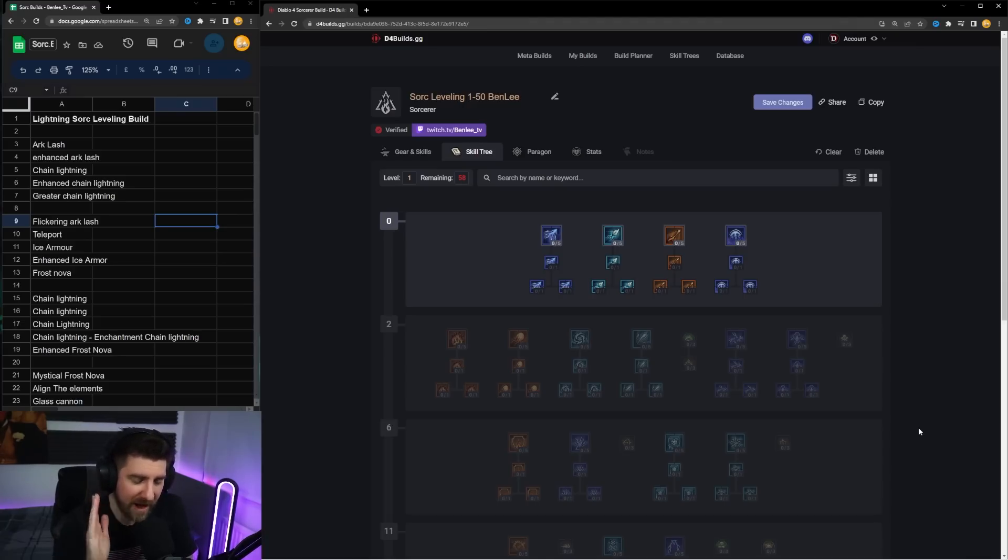I feel like we have a very very strong lightning leveling build. Lightning is much faster than ice for leveling, and even faster than fire. There are too many nice things you can get early on with lightning — mana regen things on lightning Sork — and Arc Lash is just way better than any of the other basic skills. If you're looking for something really efficient and balanced for good defense as well as offense, this is going to be the build for you.